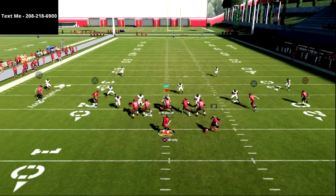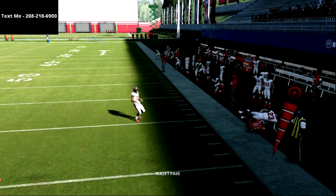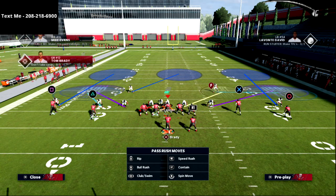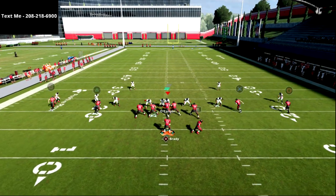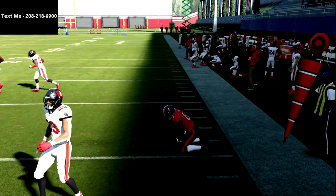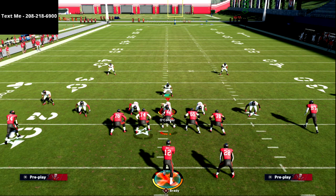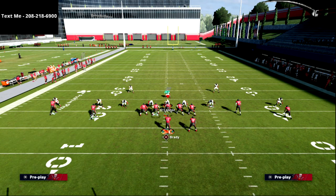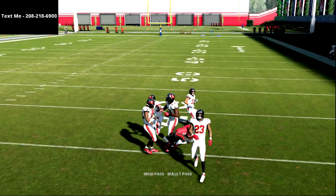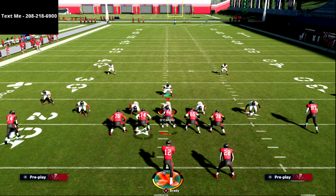The corner route to the circle receiver is really underestimated. Early in the year man coverage could completely bag this route, but now you can see it gets to the sideline relatively easily. In this year's Madden one of the most effective routes is a simple curl route to the outside circle receiver. You can do a curl-to-flat concept — the back stretches the zone and you get a nice window over the top for the circle receiver. Curl, out, corner, and post routes are all good tags out of mesh.